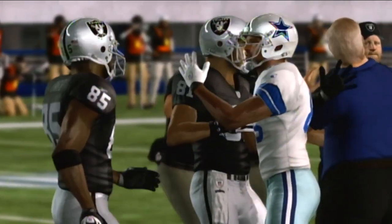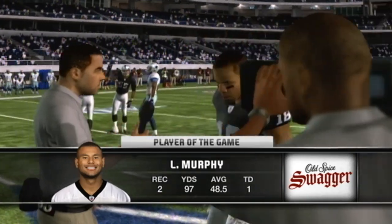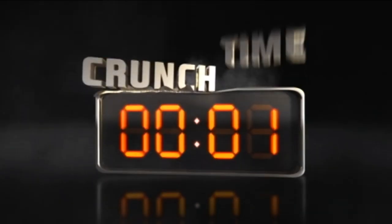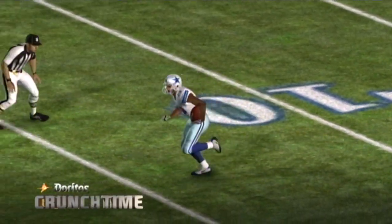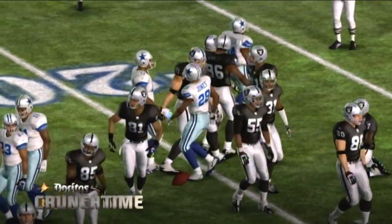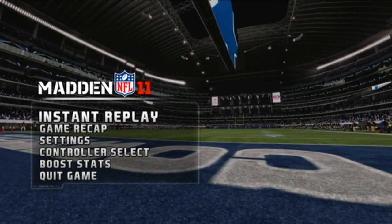That'll do it from Arlington — stick around for the post-game show and wrap up after this. Here's today's swagger player of the game presented by Old Spice Deodorant. Here's one for the highlight reel — it's the Doritos Crunch Time play of the game. Our final score: Oakland 25, Dallas 24.